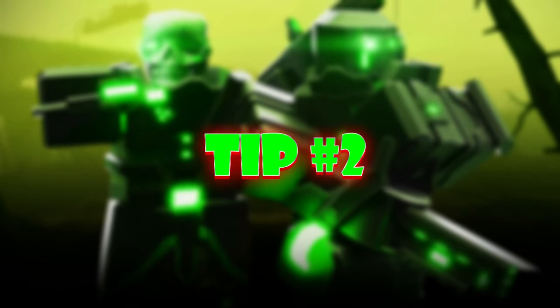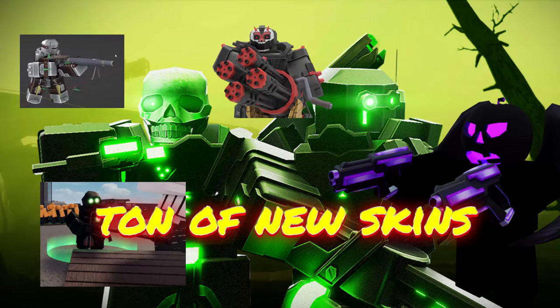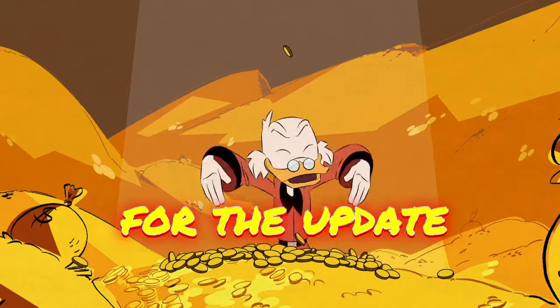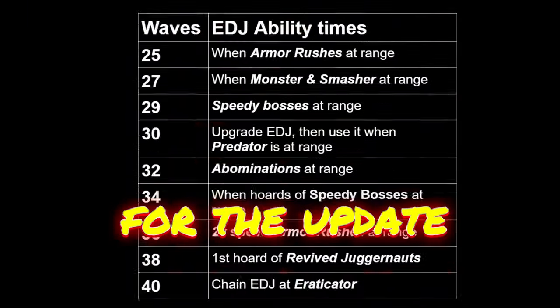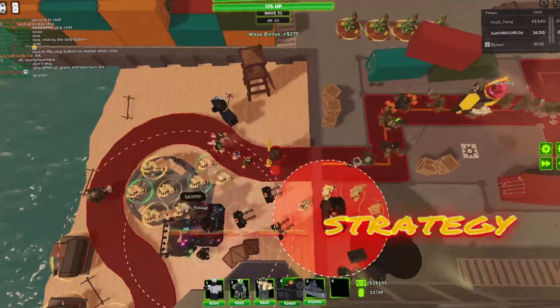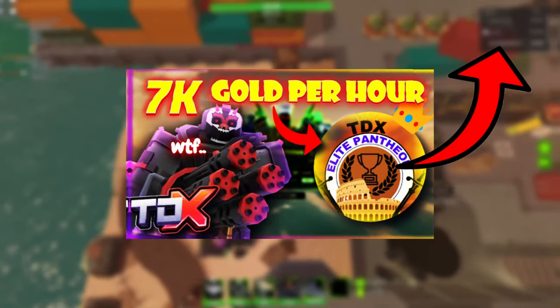It will also help you with tip number two: the current and best grinding strategy, the Iron Slayer. Since there's going to be a ton of new skins in the skin crate soon, you're going to need to stock up on coins for the update. As long as you have the towers, this is one of your best bets to stocking up on coins. If you want to learn more about the Iron Slayer strategy made by the TDX Pantheon, you can check out this video about it in the top right corner.